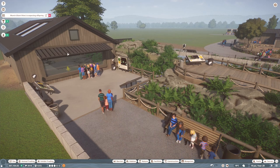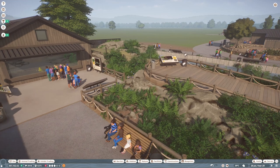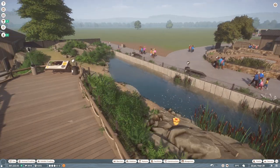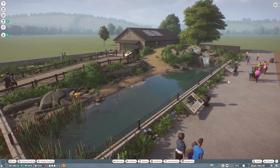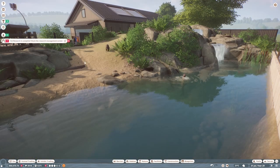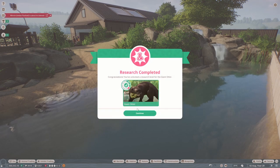Munch, our giant otter, is expecting offspring — that's really exciting! We've got another viewing platform over here, and then over here they've got a waterfall, and then this is their deep dive section. The guests can view them from all around this fence as well. Oh, we've got some vet research — let's have a look at that. We're getting some points for these giant otters on our research, which is really good.